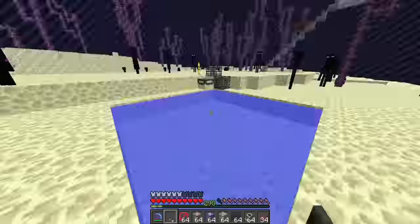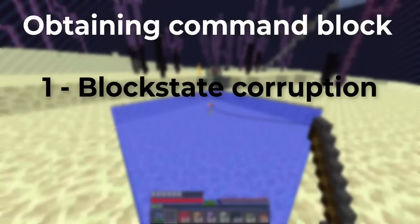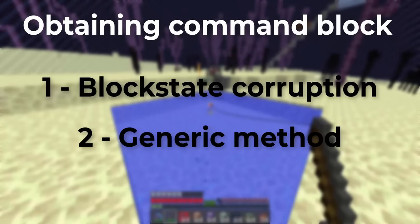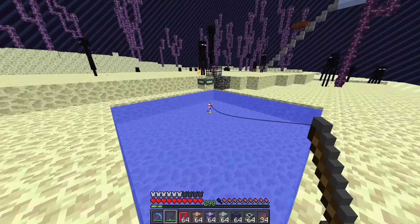So how do we get them? It's a two-step process. First of all, we need to do some block state corruption to even get the block in the world, and then we have to apply what's called the generic method to get them as falling blocks. Basically, just get the block and then make it fall. I'm briefly gonna explain both steps. Step one: block state corruption.